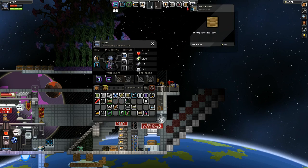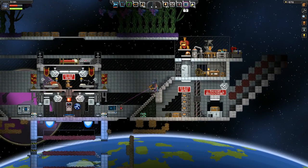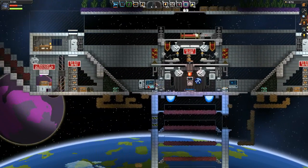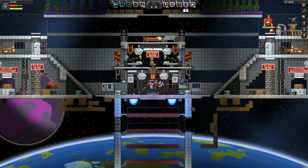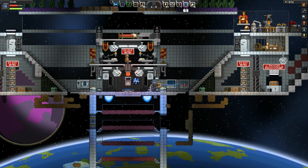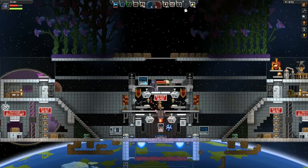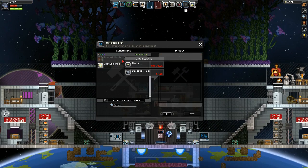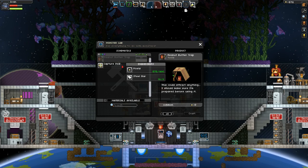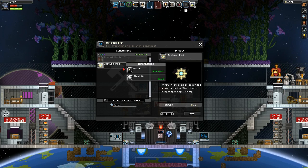Alright, and there's some kind of a peanut butter thing, which is where I have to make to spawn the monster thing. Let's see, where can we put this? See, now I wish I didn't have this on. But it's full of crap, so if I break it it's going to look horrible. So I'm going to just temporarily place it just there for now. Capture pot or peanut butter trap. And what are the capture pots? Throw at a small grounded monster below 50 health — maybe you'll get lucky. It's kind of like Pokemon!